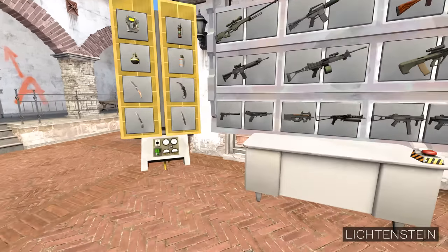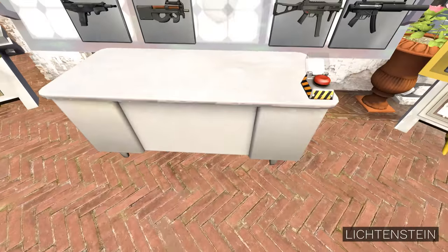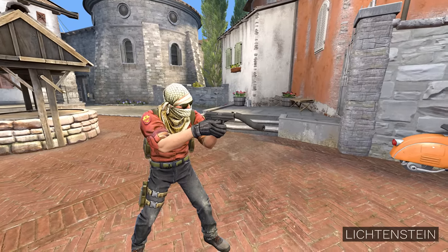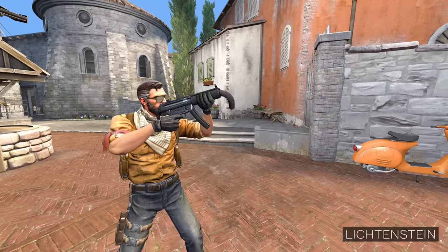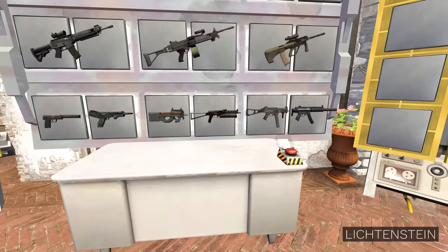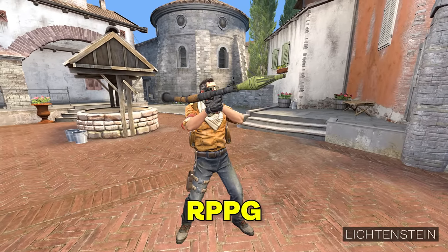For the first one, I chose USP-S with the PP Bison. I combined it and I got USPP, which turned out exactly how I thought it was gonna turn out. Then I tried MP5 with the PP Bison and I got MP5. I even tried combining RPG with the PP Bison and I got RPPG.